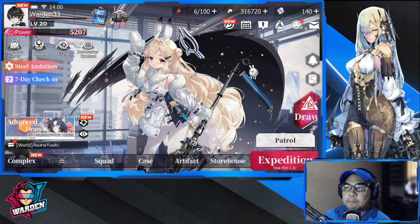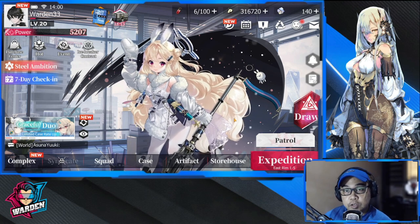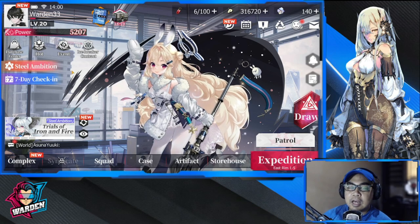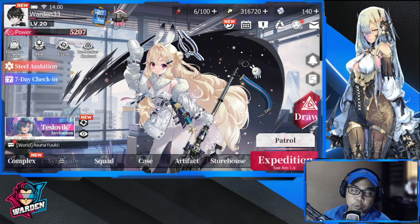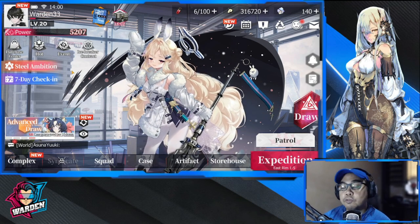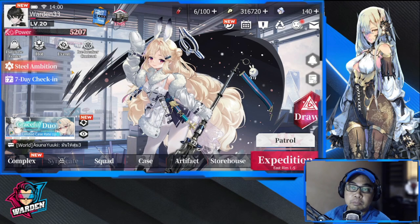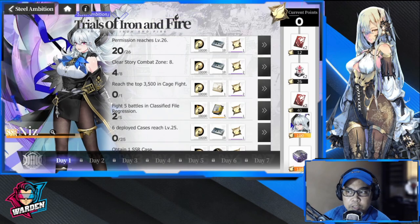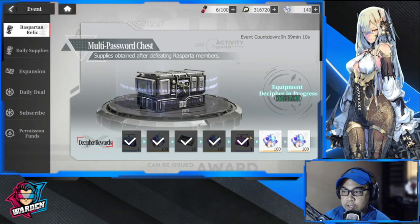There aren't going to be any free currency except for the pre-registration rewards, which they haven't given out at this point, so you might also wait for that. I already have enough for 20 pulls, so you could do two 10-pulls. But if you opt to wait for the pre-registration rewards, it would be better because you'd be receiving a lot more summon currency. You'll be receiving summon currency from these two sources as well.